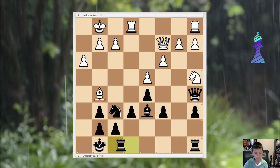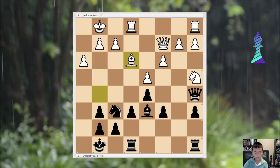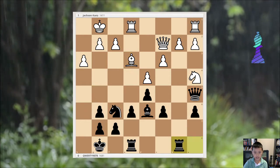But instead of Bxc6, Queen c2 and Rook e8, Bishop e3 and Rook ab8. So now there are still chances — small chances, but there are always chances.